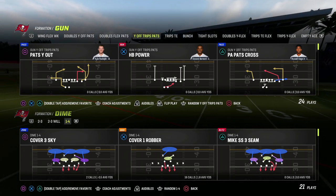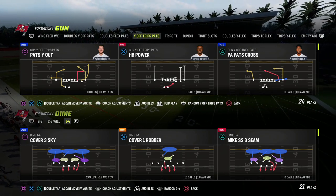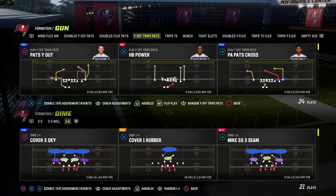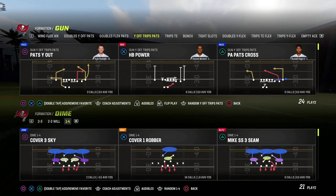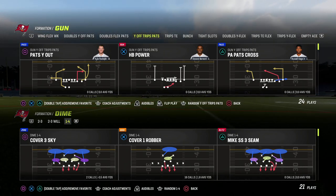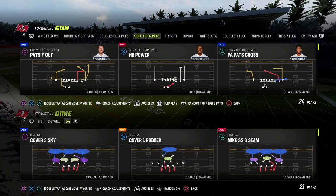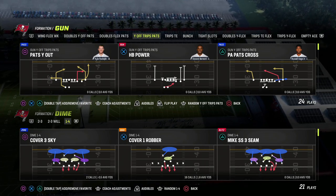On the offensive side of the ball, we've released the Trips Titan formation, the Gun Bunch formation, and we're working on releasing the U-Trips and the Gun Tight within the next couple of weeks. So make sure that you're in the Patreon, because not only are you going to get access to the 146, but you're going to get access to all of our exclusive ebooks and our updates that we have been putting out all year long. I would really encourage you to jump in the Patreon — it's only $10, and as soon as you sign up, you get access to literally everything.